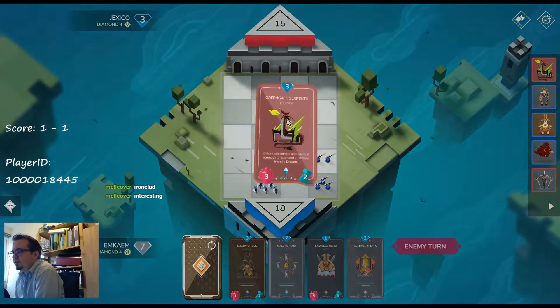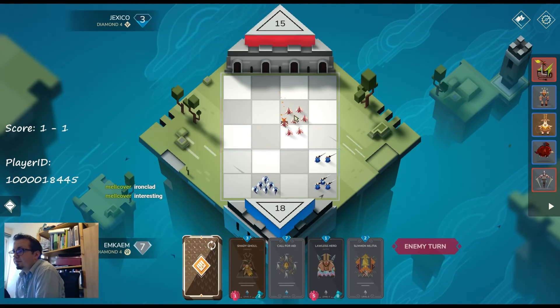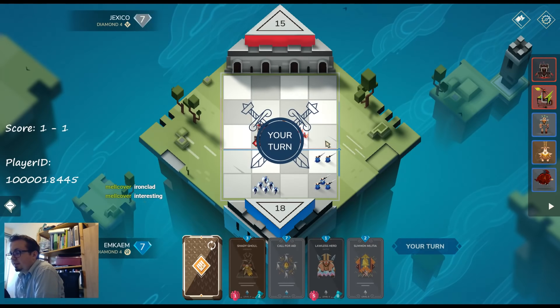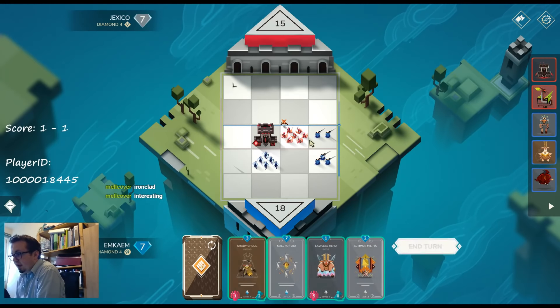Here we see a Dragon deck with Elof. If he has spare Dragon links, this guy would become pretty strong. It's good to see he doesn't rush me down, so I can definitely aim to get some nice value.